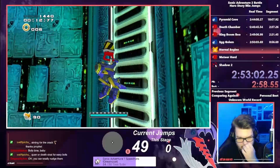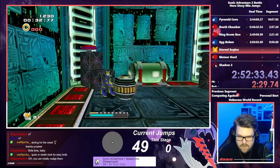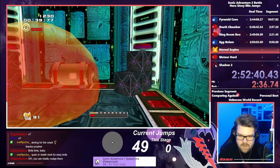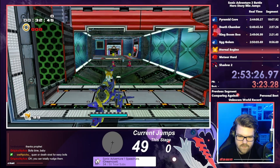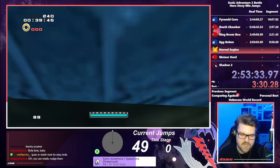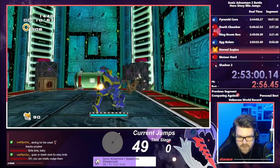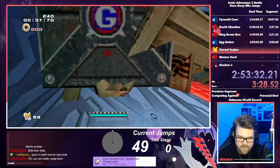Eternal Engine is a stage full of big gaps and pulleys similar to Hidden Base. It was looking like we'd rack up the jump counter even more, but there was something we could do here that we could not do in Hidden Base: we can skip the entirety of the stage due to a speedrunning trick named Bofa. Bofa is a skip that uses the collision of boxes to push Tails out of bounds, and with this method we're able to go all the way to the end of the stage, only adding one jump from there. In total, we ended up adding four jumps as we needed to navigate the pulleys and then jump once to get the skip, leaving us with a jump count of 50.